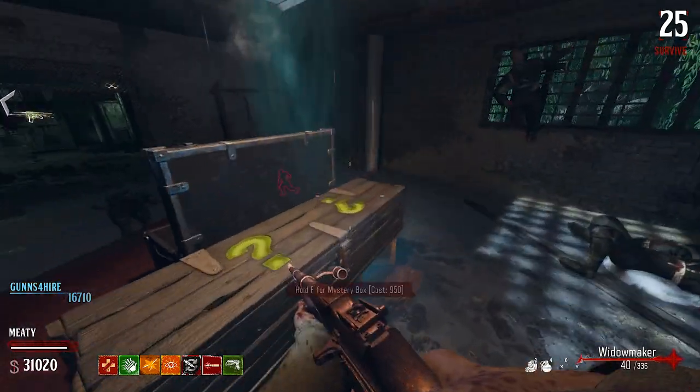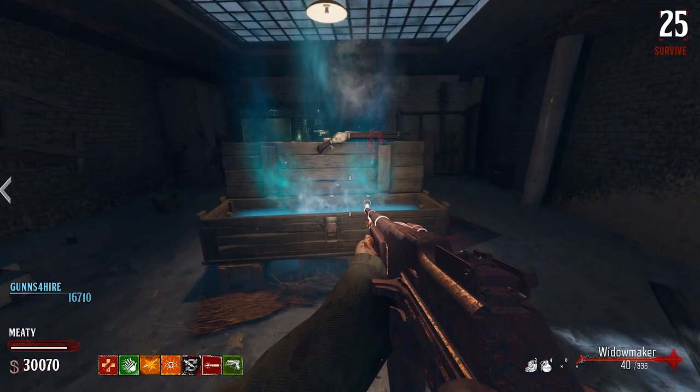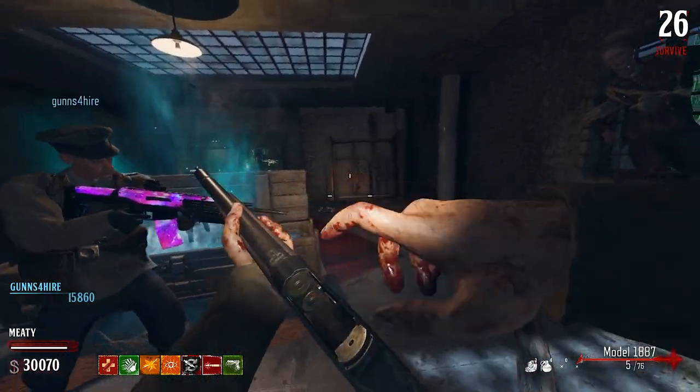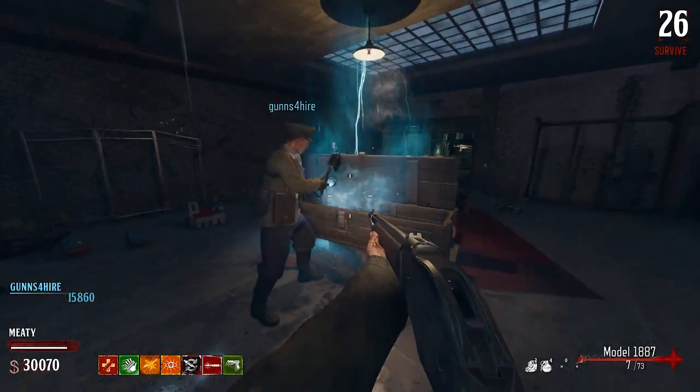Alright hit the box — what else? What is that? Model 1887 — yep, akimbos. Ow — I saw the AA-12 in there!